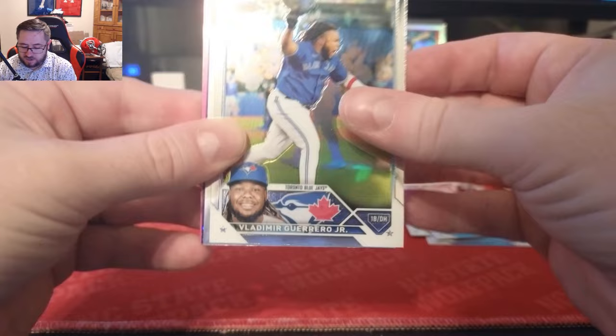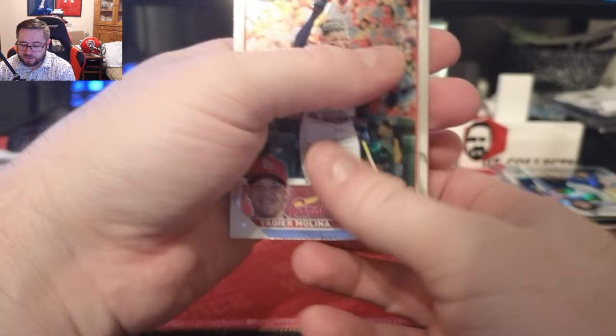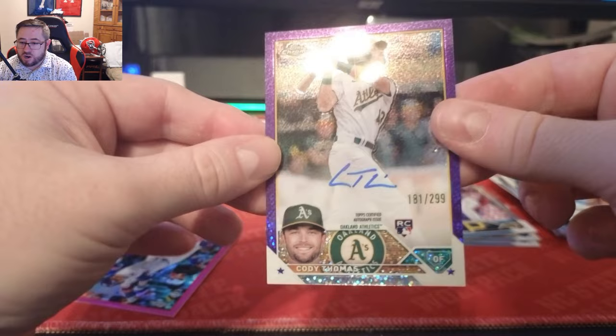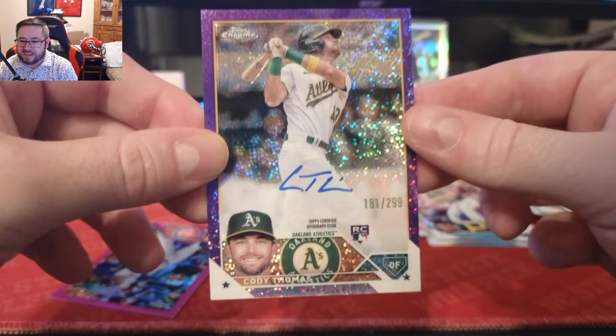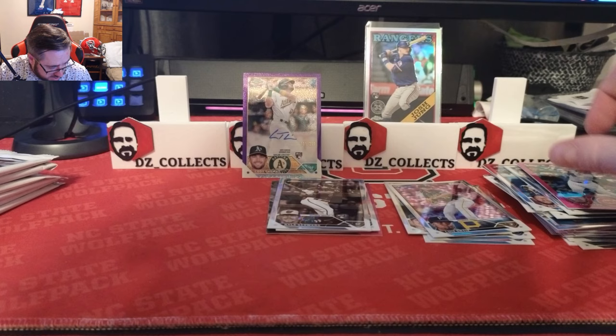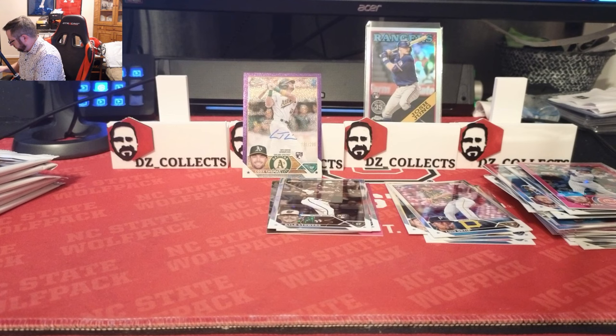Here's our first pink in box two. We got Kershaw, Vladdy, and a numbered parallel coming up too. There is a Yadier Molina, we have a purple speckle — and it's an auto! Cody Thomas purple speckle auto numbered to 299. Not a big name, but there's a rookie numbered auto in retail — that is a great hit. And our pink parallel is an Ian Happ.